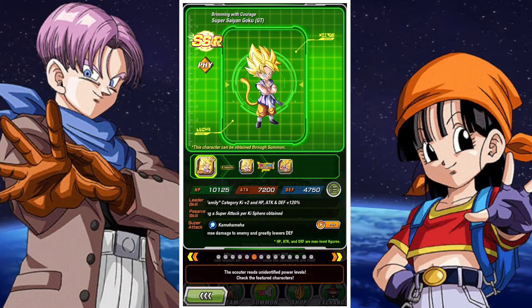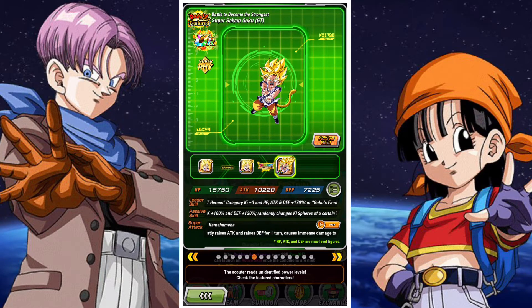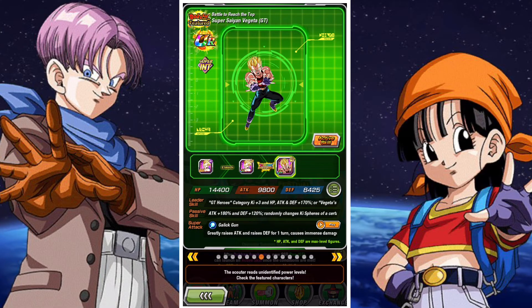Alongside all of those units, we have the GT Heroes Goku and the GT Heroes Vegeta. Pretty decent stuff — honestly, nice. For the most part, very good Banner. Only seven featured units, so you have a pretty decent chance of getting one of these seven units if you do manage to pull a featured, and I think all seven featured units are, in their own respects, pretty solid units.